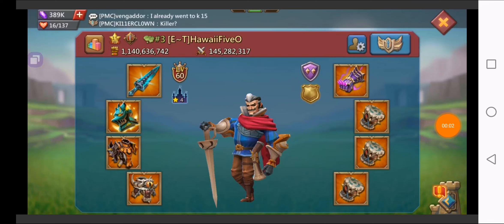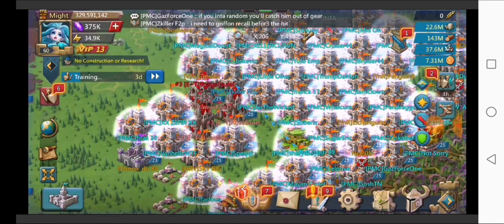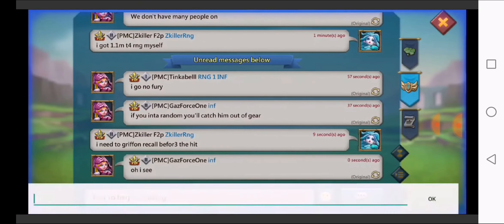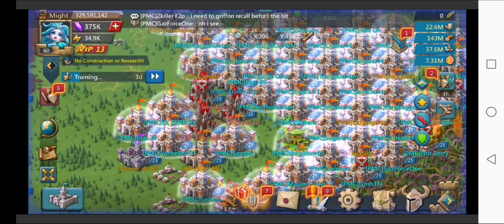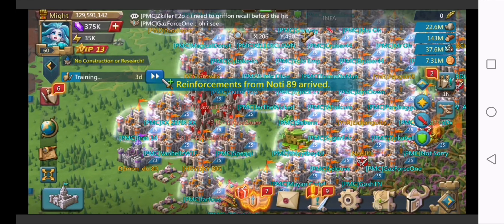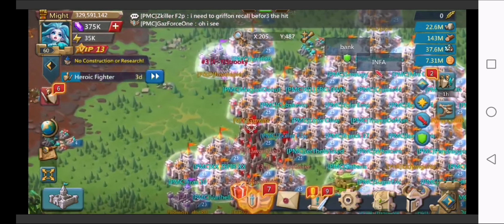Hey everyone, welcome back to my latest rally trapping video. Today we'll be showcasing six rallies taken by Killer Vogel in his previous KVK. He is actually a griffin rally trap, so it's just like a regular griffin trap but he's a rally trap. So he hides a bunch of troops and gives them a fake scout, and they'll go in for the rally to kill the rest of his troops.